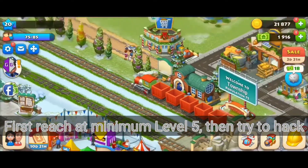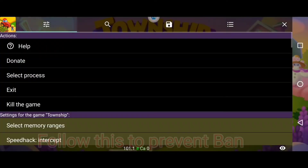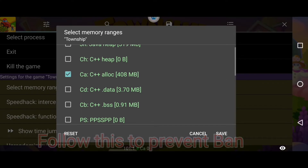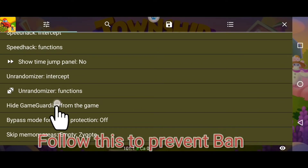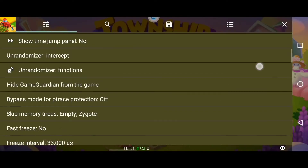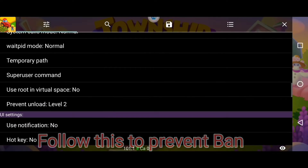Try to hack this game at level 5. Now click on the GG icon, then select Township. Go to the settings icon, scroll down, go to 'Select Memory Ranges', and tick only the CA file. Save it. Now scroll down, go to 'Hide Game Guardian from the game', select only level 2 and level 3 files, and save it. Now again scroll down, go to 'Prevent Unload', and select the level 2 file here.